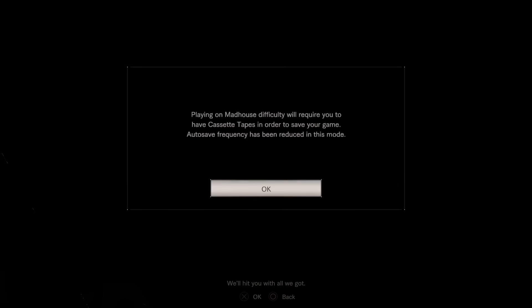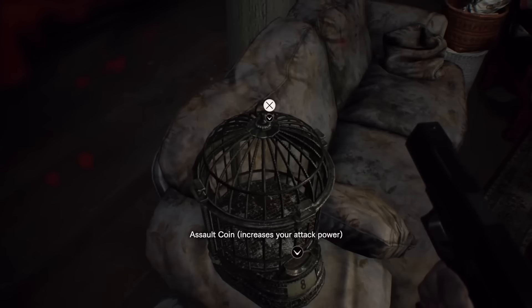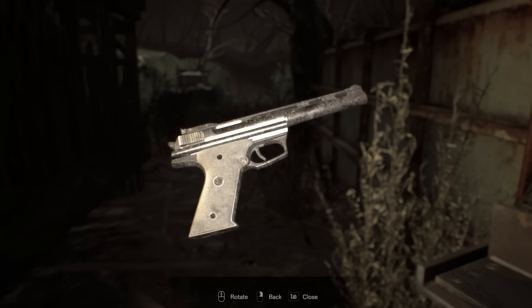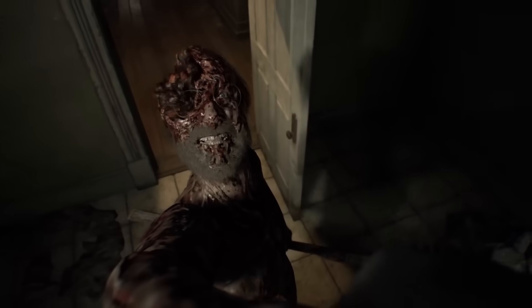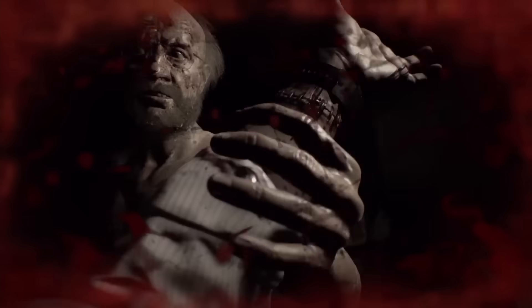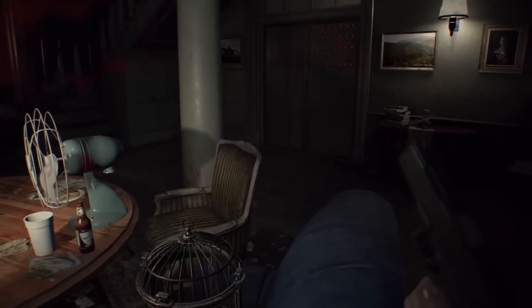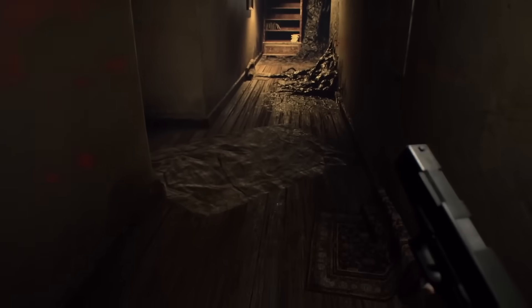Resident Evil 7 has a difficulty called Madhouse, where saving is limited — but that's not the only thing that changes. There are antique coins you can find and use to upgrade Ethan's health, do more damage, or get the Magnum, the strongest gun in the game. Now the question becomes: do you skulk around the house to find these coins and make yourself stronger before the first boss while Jack is actively hunting you, or do you wait until after when he'll be gone but risk going into the boss weaker, or do you just forgo all the upgrades and save up for the Magnum? It's this kind of decision making that makes me fall in love with harder difficulties. I have to immerse myself more in the game and play with an active mindset instead of passively going with the flow.